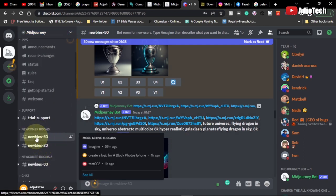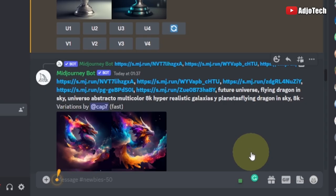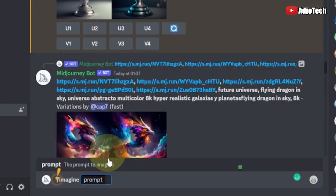In order to do this, make sure you're using any of the newbies or newcomer rooms. From the message section, just type the first slash — 'imagine'. You can see that at the top over here; you can either click on it or hit the tab key on your keyboard. I'll click on it, and now I'm going to enter my keywords.